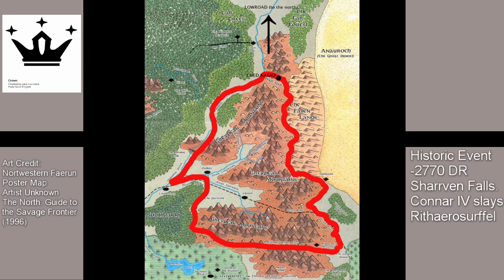In negative 2,770 DR, the elven realm of Sharvin in the southern High Forest fell to ruin. Monsters and other dangerous creatures rose in number due to the actions of the Phaerimm. King Kanar IV of Amarindar slew the Bane of Sharvin, the red dragon, with Erosurfel.